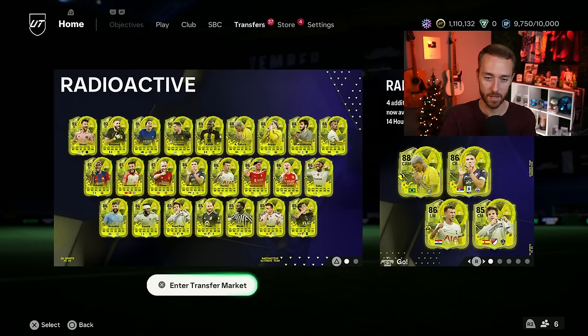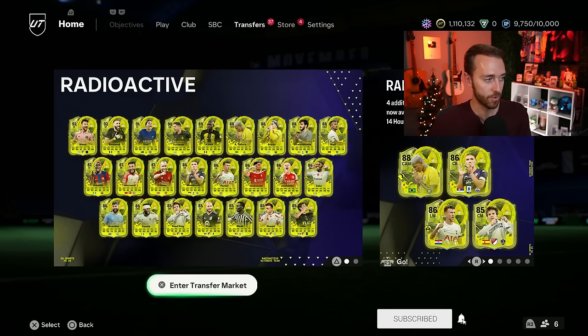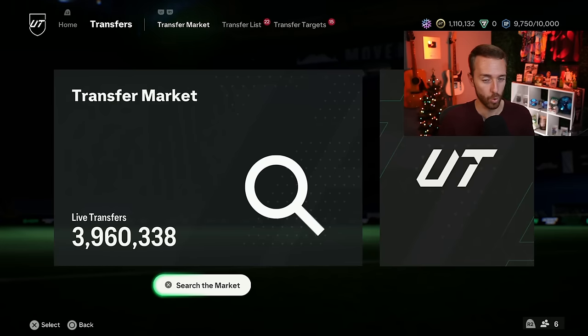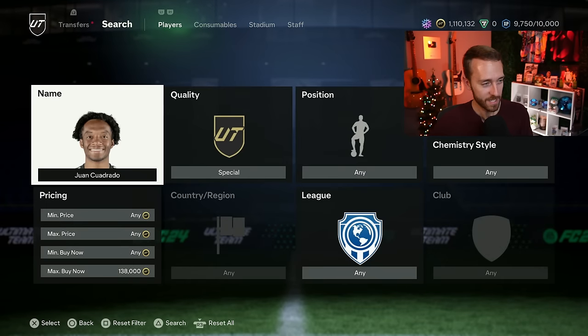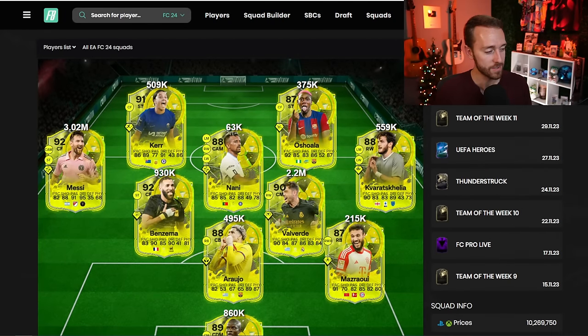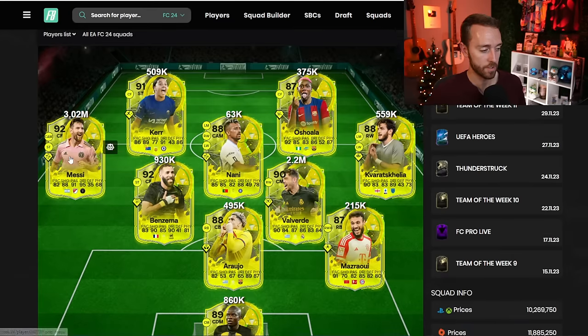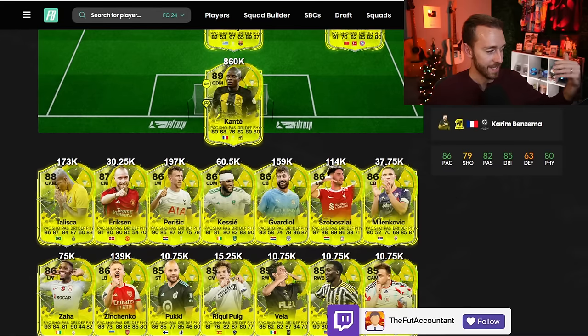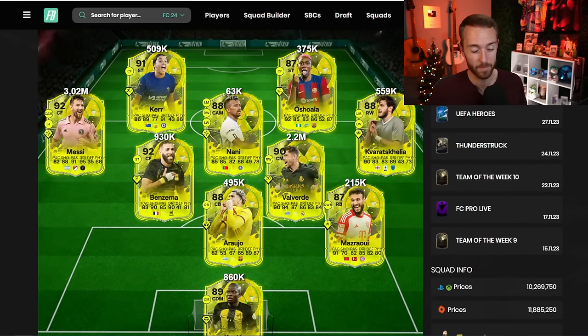Maybe there's a new SBC that comes out in the same position and league as that Thunderstruck card. But as of right now, those cards should just continue to rise. But if you're not invested — what can you do? We've got to take a look at the radioactive cards here, because on a Monday we could see some of these cards have some movements. Yesterday there was a lot of panic selling and then prices that rebounded up after content, and some of them today after weekend league rewards could have a bit of a rise.